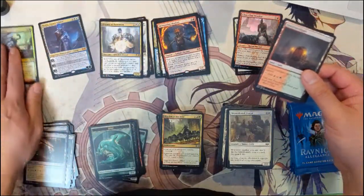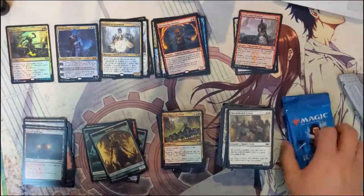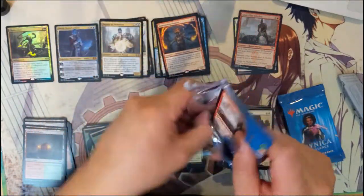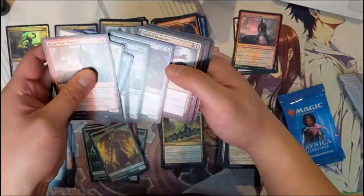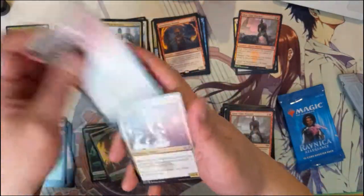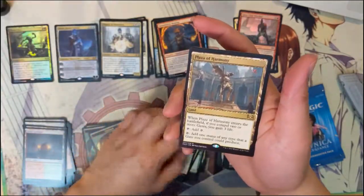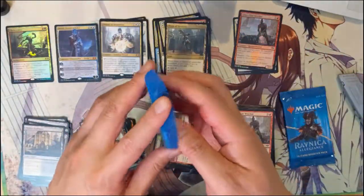Let me organize our piles real quick so everything's in the frame. We only have three packs left unfortunately. For the first half of the box I would say it's not great but it's good — a very solid start. We got a couple of shock lands, a pretty good planeswalker, and then a Plaza of Harmony. Two packs left.